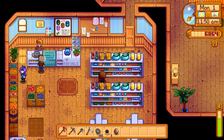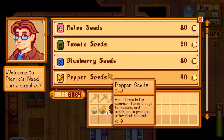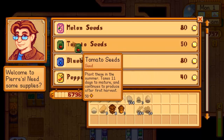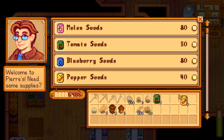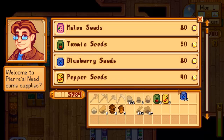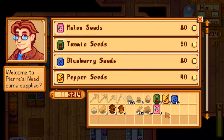Let's head into Pierre's and see what seeds he's got for sale. I don't want hundreds of cheap seeds — I want the bigger ones that I don't have to water too much. But I do need quite a few of these for the bundle as well. I need a tomato, so let's grab five of those. I need hot peppers — let's grab five of those. I need blueberries — let's grab 10. And then I need melons as well — let's grab five of those.